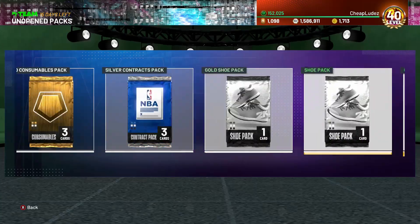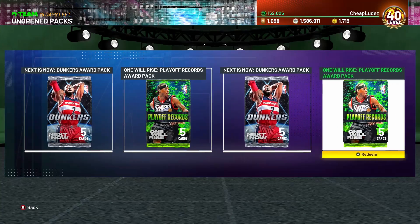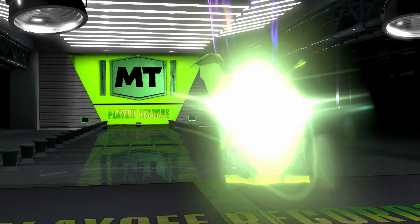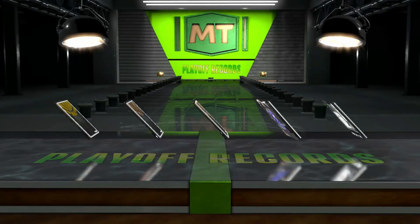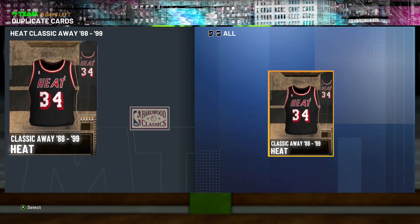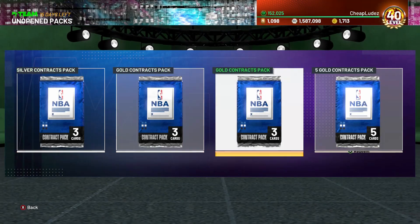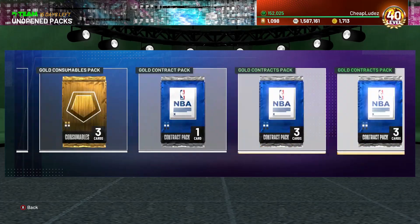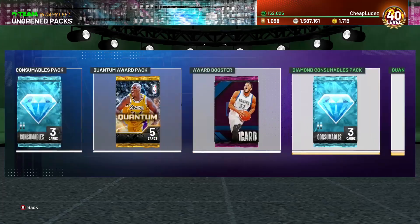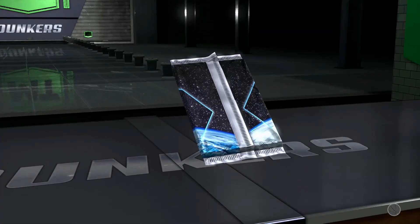If I can open all these packs and make close to 100k off all the stuff I have, that's totally fine. That's just a free 100k in addition to whatever I was making. Oh, playoff records award pack - come through, let me get Robert Parish. I got Gary Clark - not exactly what I wanted. I don't even think Parish is in this pack, I think it's diamond Mark Eaton, and him and AI. Up next are Dunker packs - let's get these trash ones out of the way.